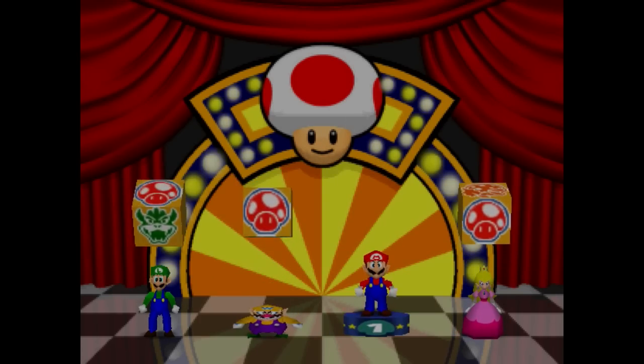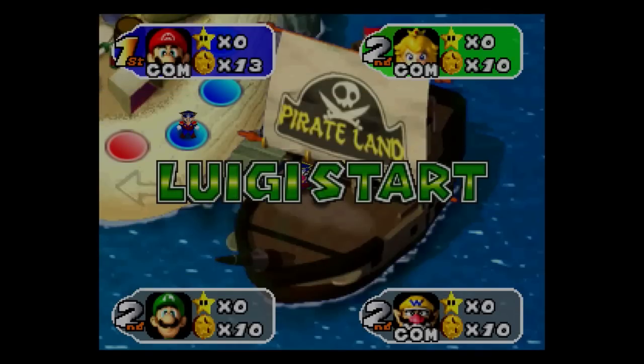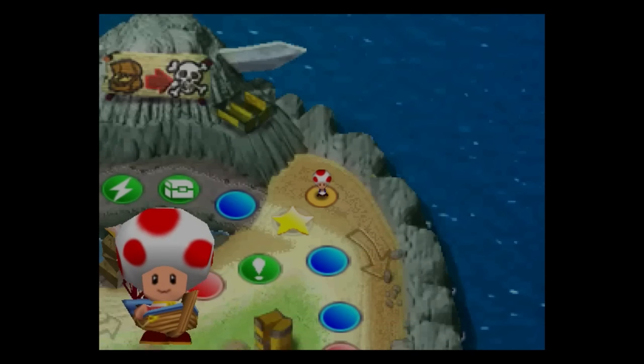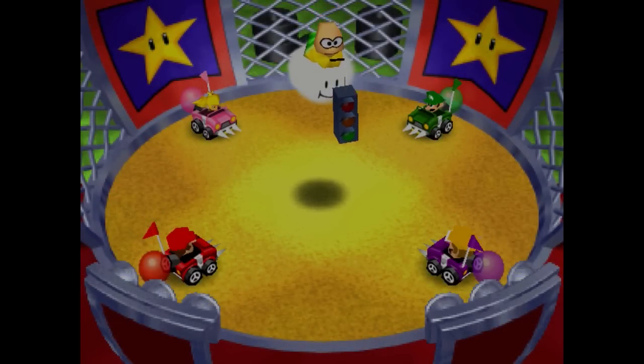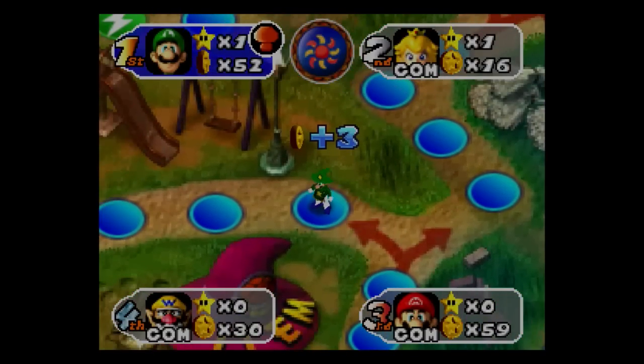Where the rules get a bit more complicated is on the board. Obviously, we can't press literally nothing on the board because we'd end up stuck. What our rules are aiming to eliminate during the board portion of the game is any player choice or strategy. We are allowed to press buttons required to progress the game, such as pressing A on dialogs or to roll the dice, or start to start minigames. However, we cannot select anything other than the game's default selection for any choice. So when we come to a fork in the road, we have to pick whatever path is selected by default.